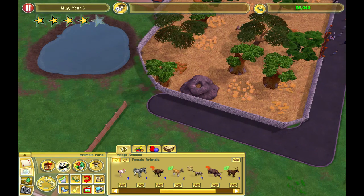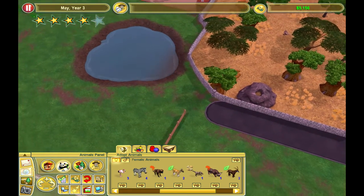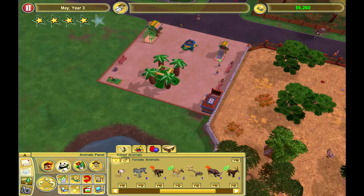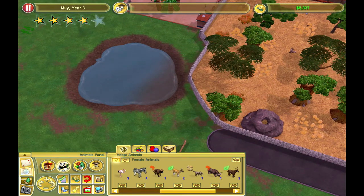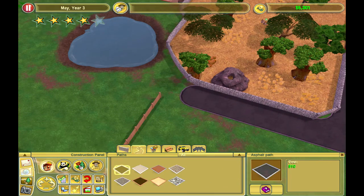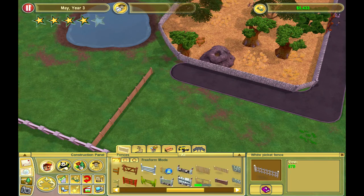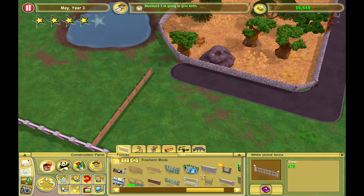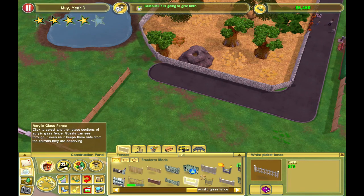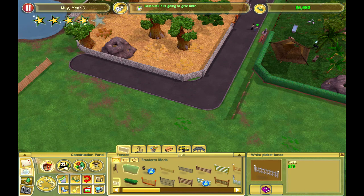This will be our first dinosaur — they're cheap at 3,000 so it'll boost the money up as well. The path will continue around this area and probably end up meeting with the other path. We could also use acrylic glass fence, but the wooden slot fence looks a lot nicer. We'll need to get the zookeeper hut in as well.